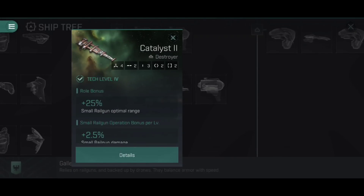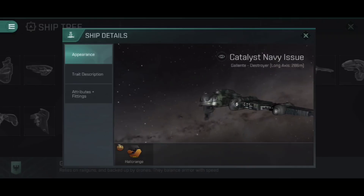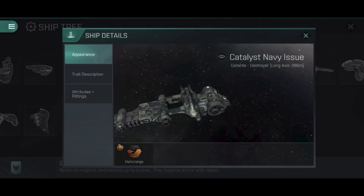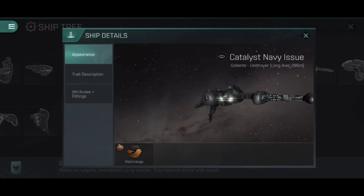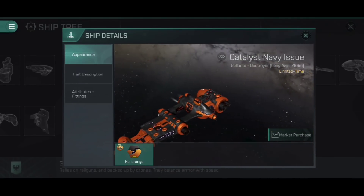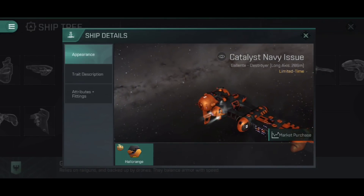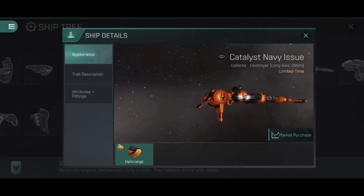If you're going to hit Tech 5 at a fairly quick rate, it might just be worth holding on for the Catalyst Navy Issue. This is quite an interesting-looking ship — I love that it's got a sort of camo design here, though obviously painting a 286-metre spaceship in camo doesn't hide it. Like the Tech 3 Catalyst you do get the Hallorange skin from the Crimson Harvest Halloween event, sometimes available on the market. I really like this version — just slate grey, black, and vibrant orange. Very handsome.